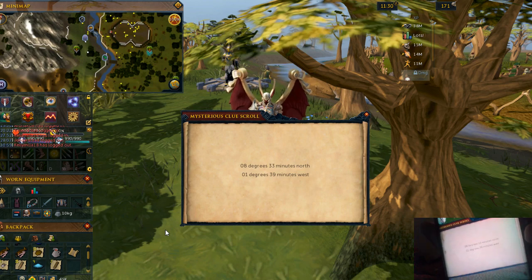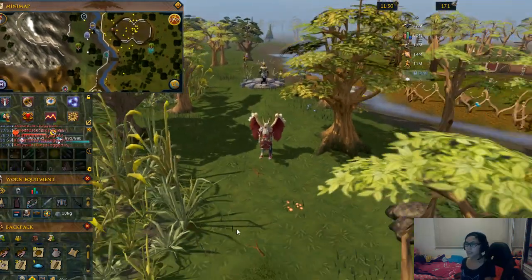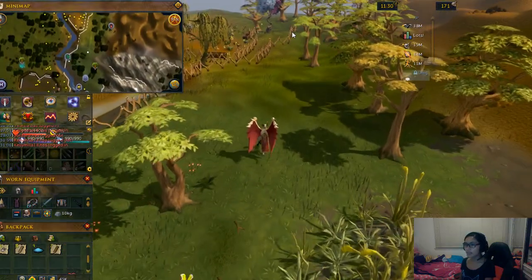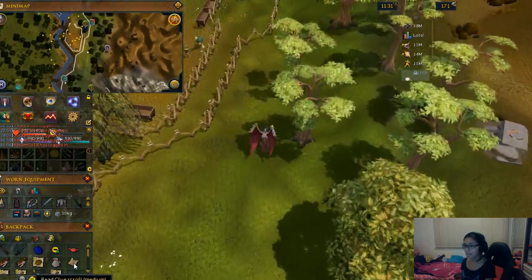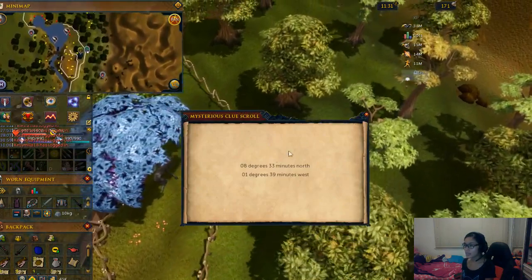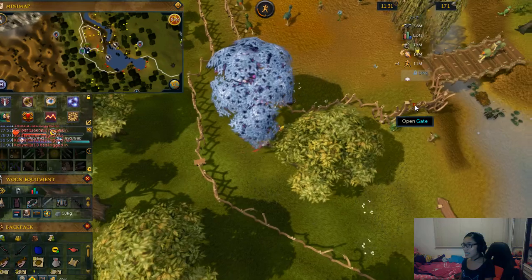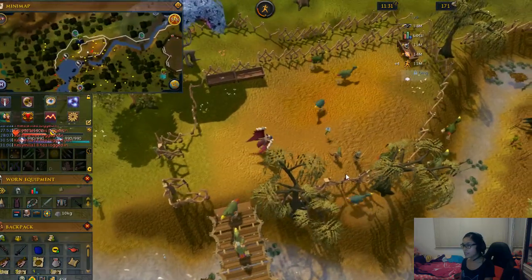It saves time when looking for the specific coordinates in every area. From the lodestone, I went south and then climbed over the fence. I can show you now where you can find the exact place of these coordinates. From the clue scroll, climb over the tile, then pass through this gate, and go through another gate here.